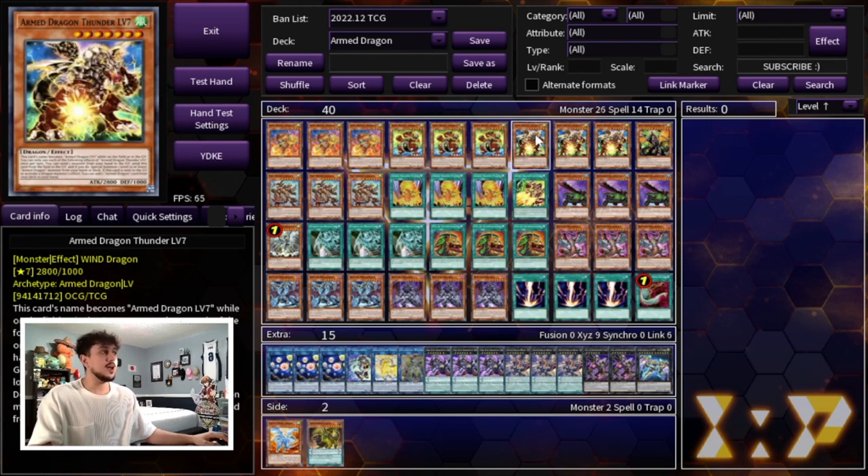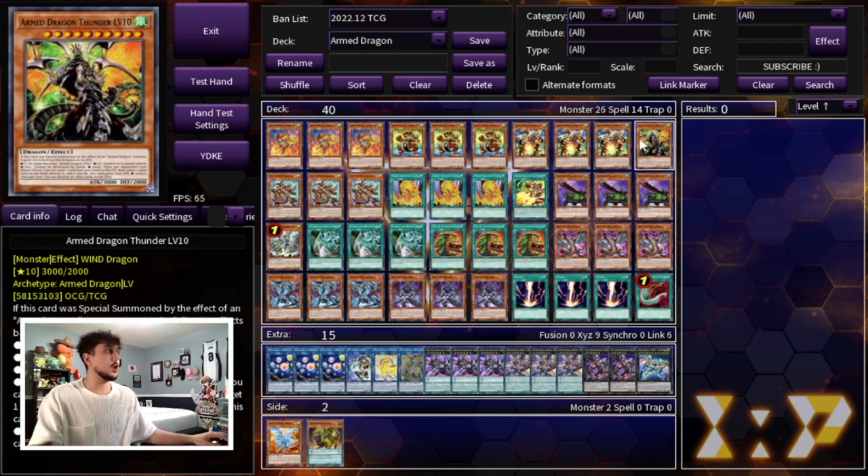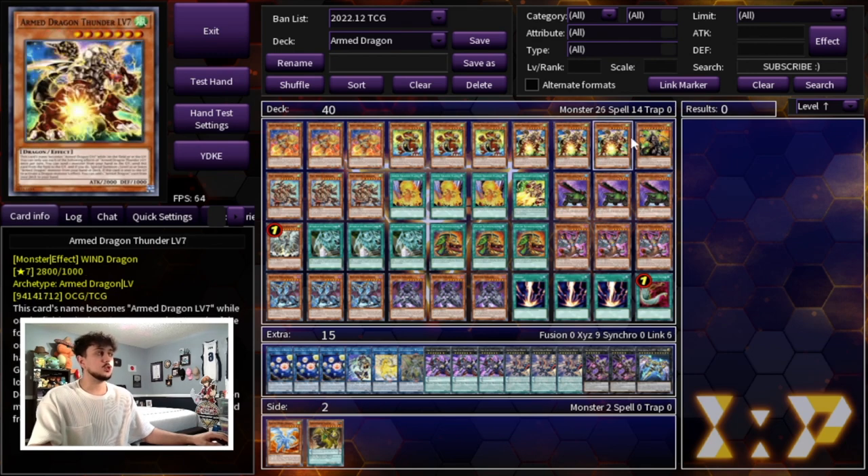We're playing 3 Level 3, 3 Level 5, 3 Level 7 — Level 7 honestly being the best Arm Dragon monster — as well as one Arm Dragon Level 10. I think these are the perfect ratios; I don't think you'd want to change these up.